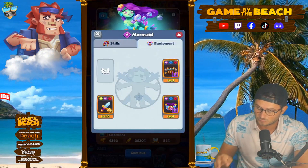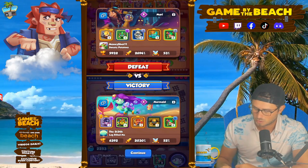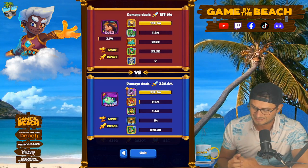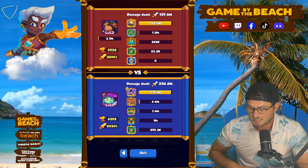We do have a level 6 Mermaid. I would say our equipment is pretty much the same as our opponent. We do have less crit than him — 700 is a significant amount less, about 650.